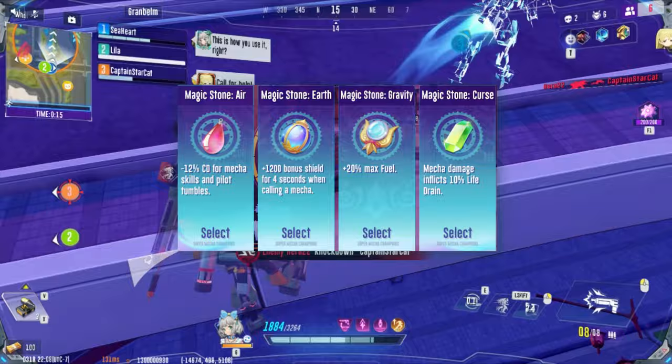Magic Stones: The stones I recommend for Gorilla Hunter are Air, Earth, Gravity, and Curse.